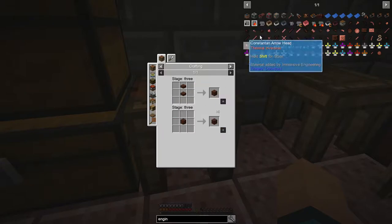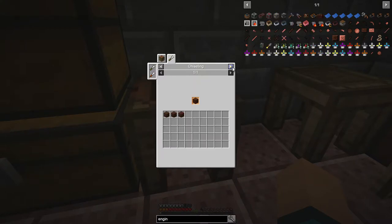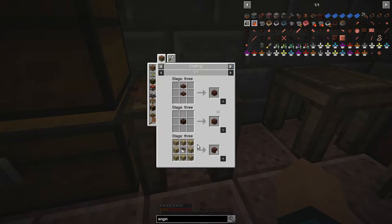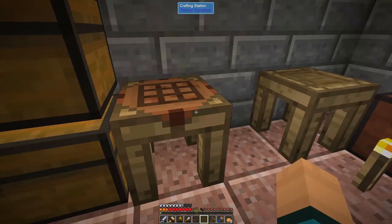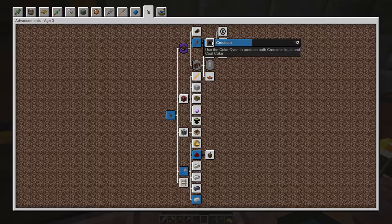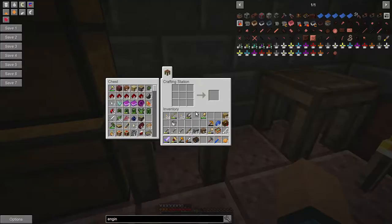Don't you love that — you click on it and it takes you to just variations of the same recipe. I want to be able to make treated wood. Okay — birch planks and creosote oil bucket, which means we need to make creosote oil. That's a creosote oven. Where do we get creosote oil from?